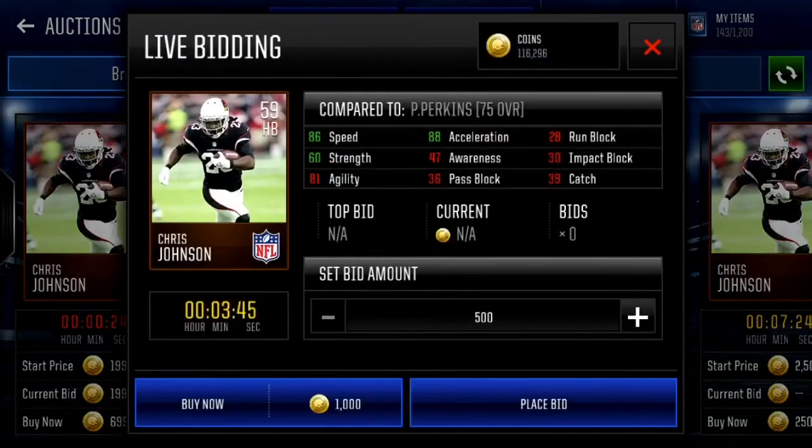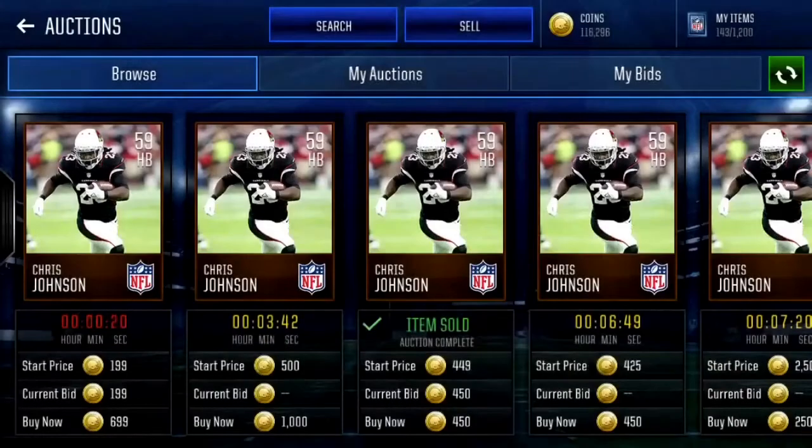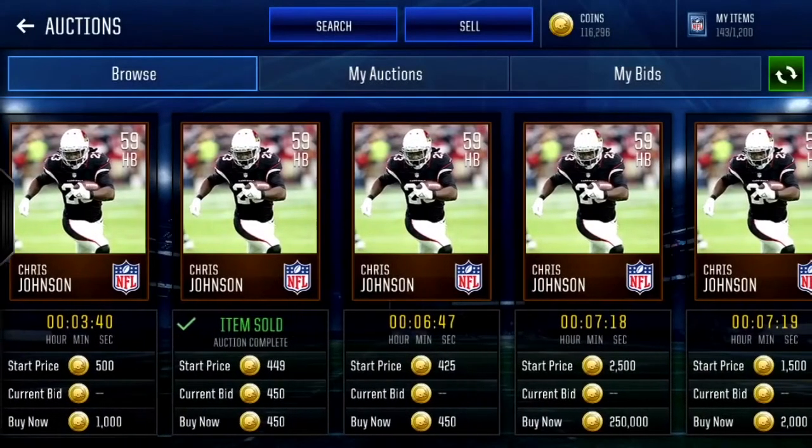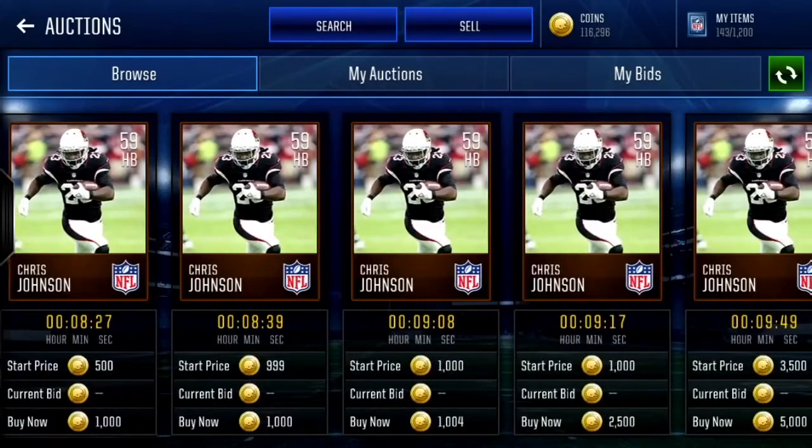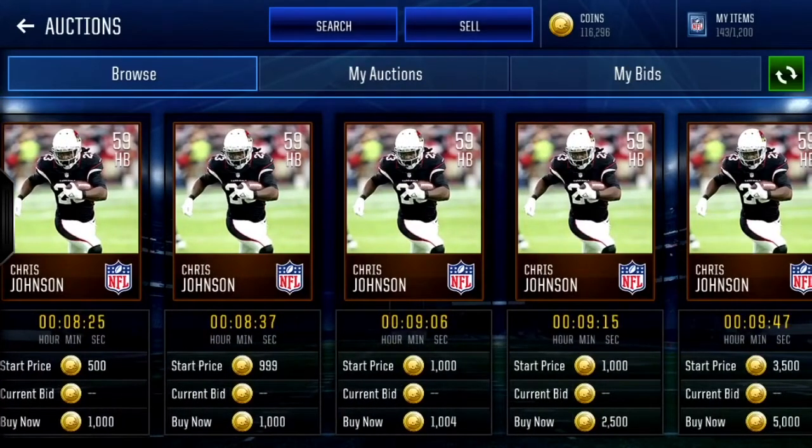Next we have Chris Johnson, who's a bronze player with 86 speed. If you guys just got the game and really have no coins at all, he's going for about 300 coins — 86 speed, which is insanely fast for a running back. After this player we're gonna get into tight end, then quarterback, and then I'll wrap up the video.